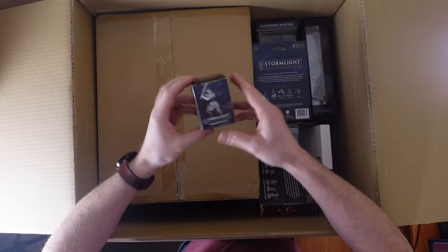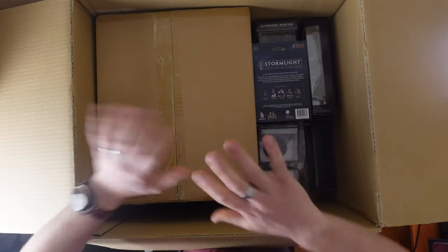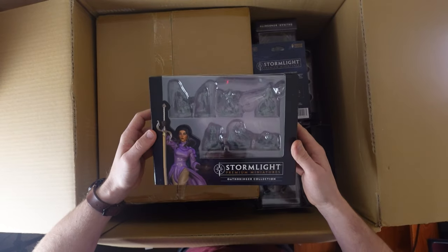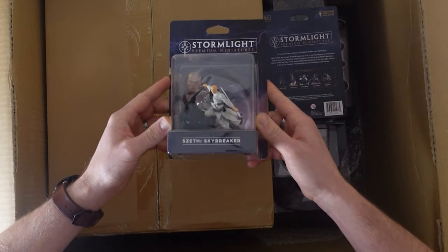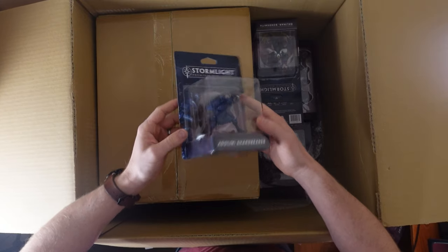A Shardbearer miniature, the Army Builder six-pack, and the bridge display stand. Just taking everything out of the big box, and then we can do all the smaller boxes. The Oathbringer — Nail, Risen, and Zellion. The Big Zeth. Nightblood is sort of wonky in that, isn't he? Kaladin, Adolin — these are so cool!